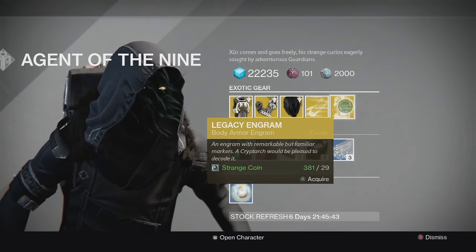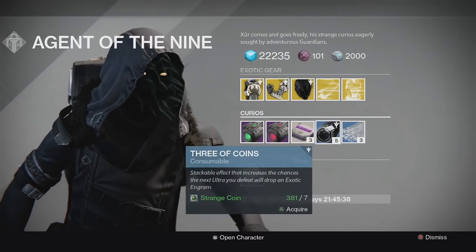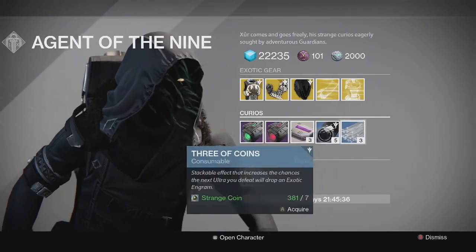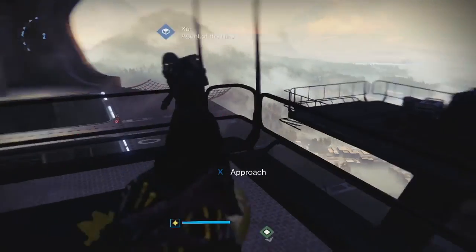We also have the legacy engram if you want to get a year 1 chest piece. We have the 3 of coins, the glass needles, heavy ammo synth, all that good stuff. So that's what Xur has for this week.